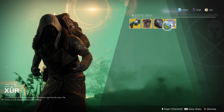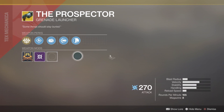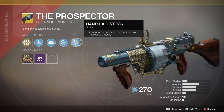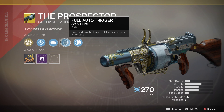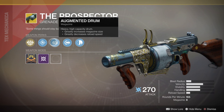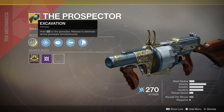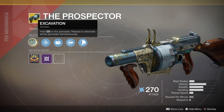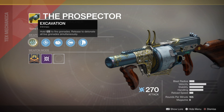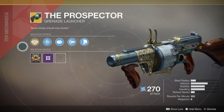It's all about the helms and the gun. The gun is called the Prospector and it's got hand laid stock, full auto trigger, augmented drum, volatile launch, and the intrinsic excavation. This is not too bad of an exotic — I haven't done a review on it yet but I will in the future.